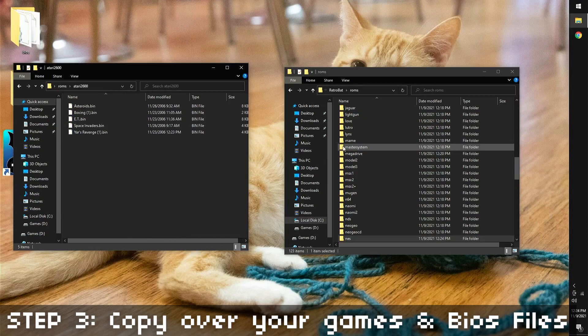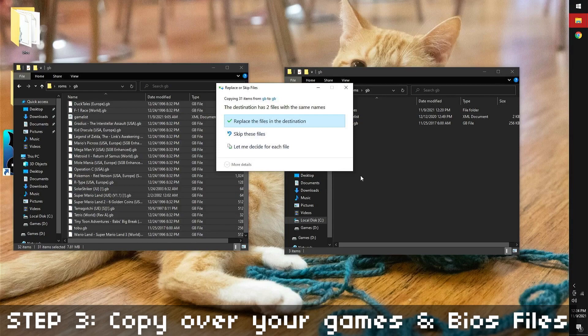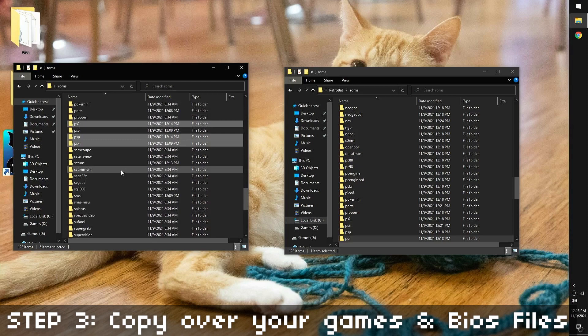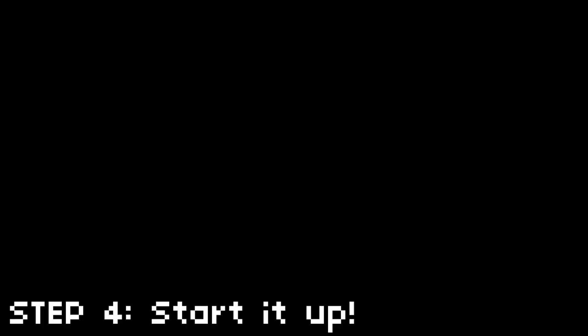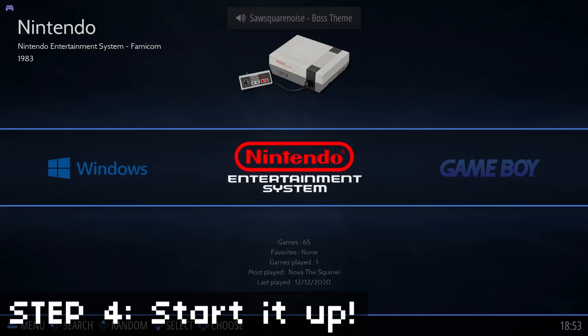There's a good chance you won't need any BIOS files because Retrobat comes with RetroArch installed and all the cores you need, and they have built-in BIOS files. But if you find a game that won't run without the BIOS, just download that BIOS and put it in the BIOS folder of your Retrobat installation. Now you're ready to start it up — the first thing I always do is turn off the background music in the front end.